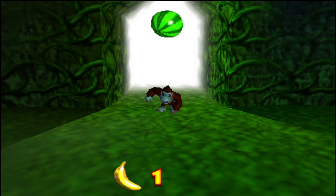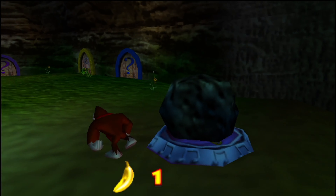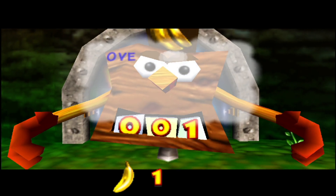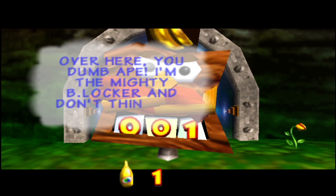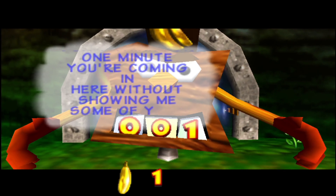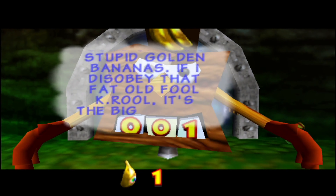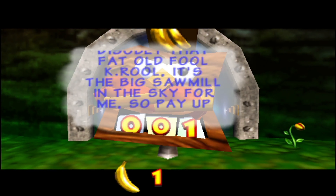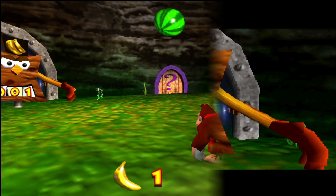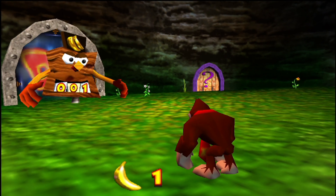Let's go in this lobby — that is what this is going to be. I am the mighty B-Locker, and don't think for one minute that you're coming in here without showing me some of your stupid golden bananas. Pay up pronto. Was it really necessary for the dialogue to move around and for the game to spawn us inside B-Locker after the cutscene? Silly game.